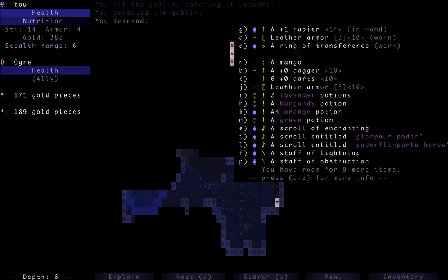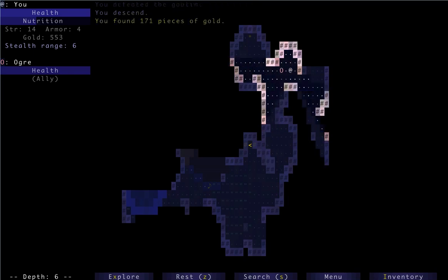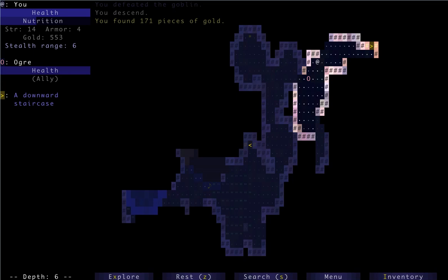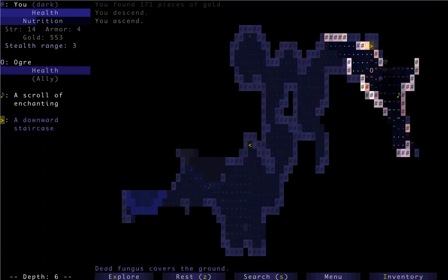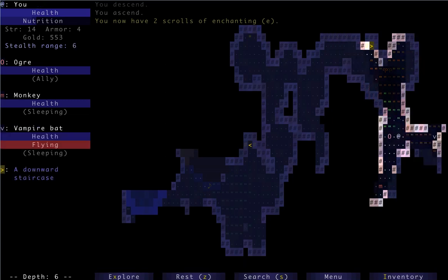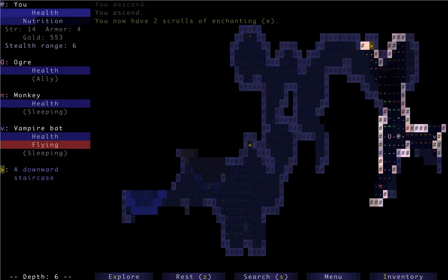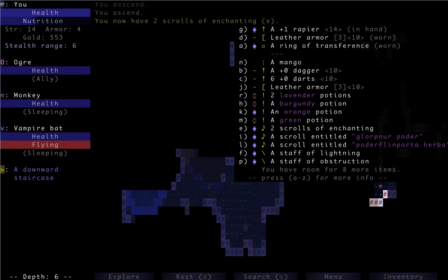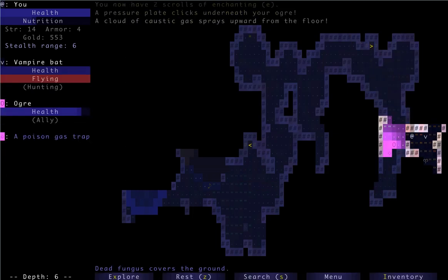I must have a plus-3 staff of lightning bolt, or a 3-charge staff anyway, because that's been recharging pretty quick. Let's go pop our heads down here. Another enchanting scroll — good. Let's grab that before anything happens. Oh, a vampire bat. Is he sleeping? Yes. With everything we have, we should be okay. And I have 2 enchant scrolls. We could also obstruct something if anything isn't looking too good.